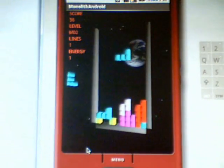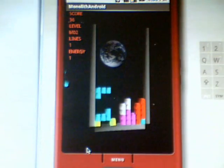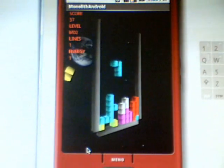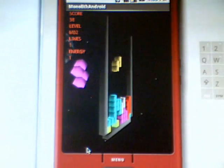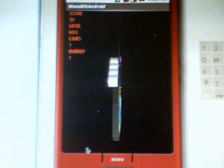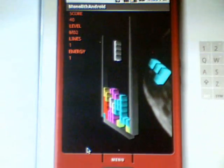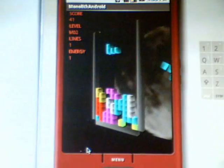Can you see the white block? If we fill a line with the white block, then the game changes and we have a special mode called Evolution Mode.